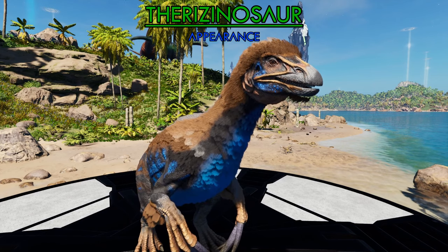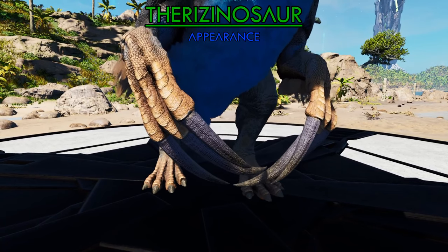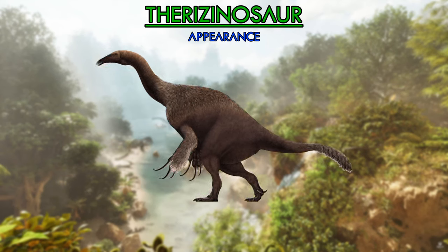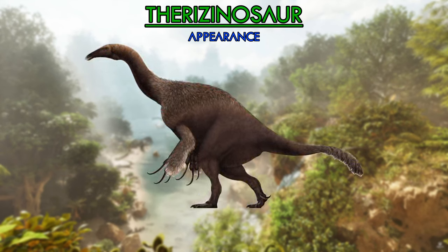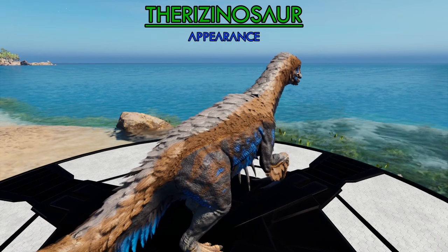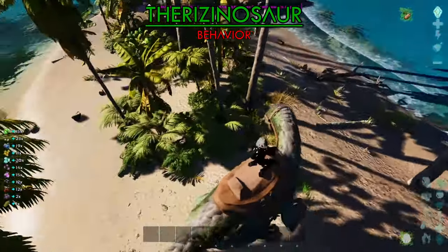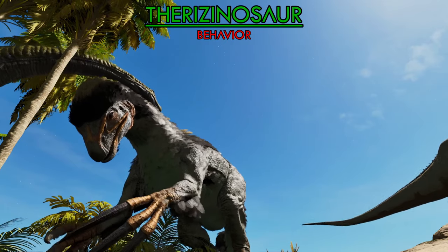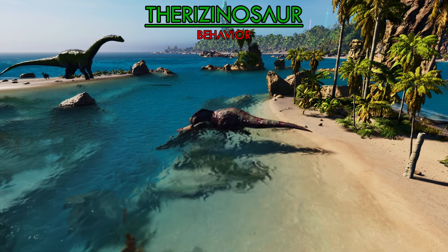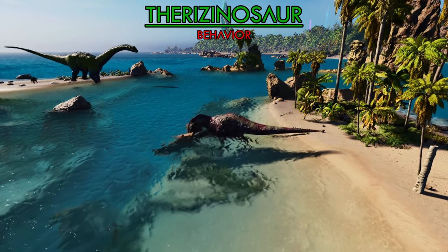The Therizinosaurus in Ark is another fairly big creature seen to be almost completely covered in feathers, with huge claws and a big beak covered in teeth. Its real life counterpart is thought to have had almost all these features; however, its beak and overall head size were smaller. It's also not known for sure if the Therizinosaurus was completely covered in feathers or just had them in small patches on its body. Similar to in-game, this creature was one of the few strictly herbivorous theropods, using its powerful claws for foraging and as a powerful defense tool. These claws were so powerful it probably could have taken on the biggest predators at the time like the T-Rex, which you can pretty much do in Ark.